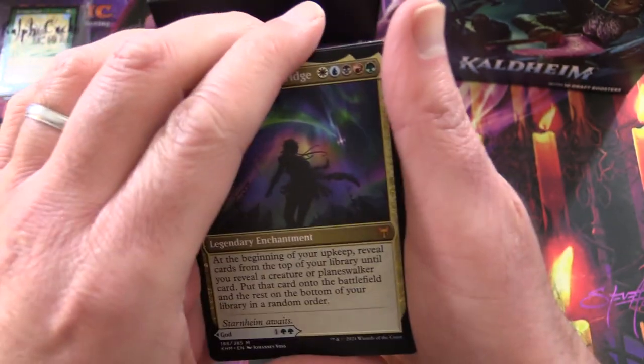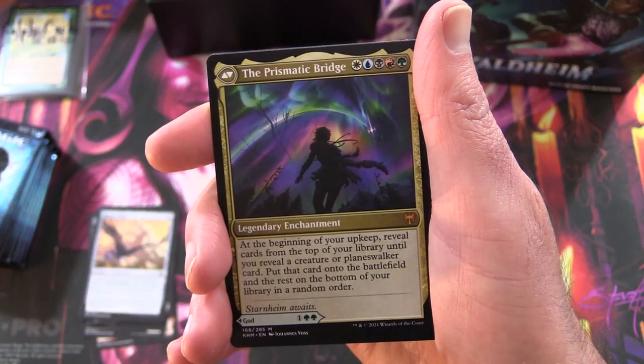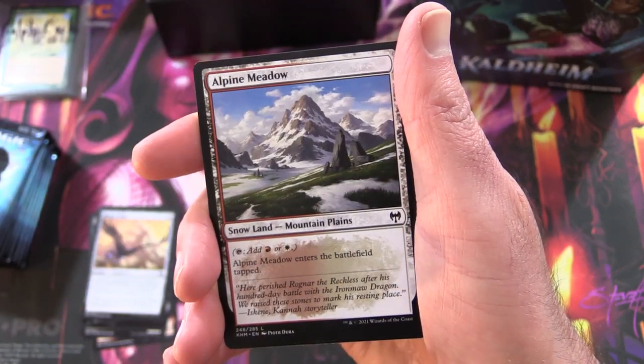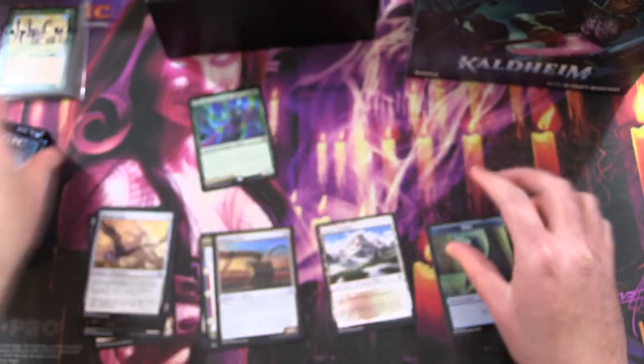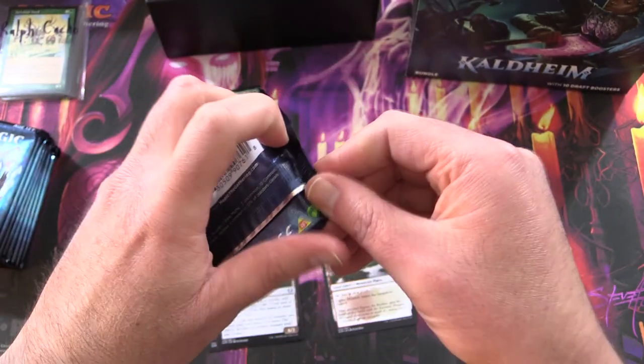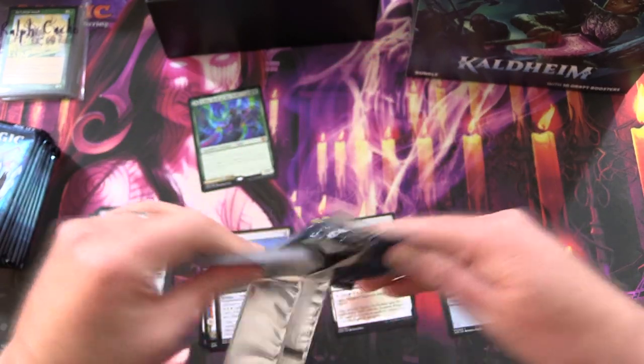This is an awesome bundle already. The Prismatic Bridge on the other side. And an Alpine Meadow and Bird Token. So off to a decent start — let's hope that is the first of many.